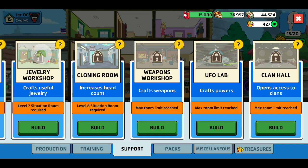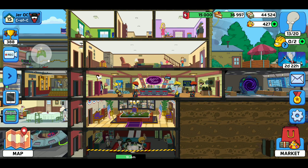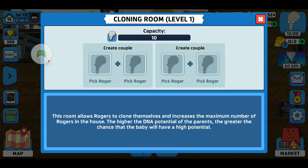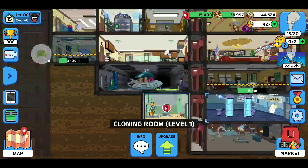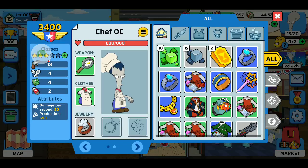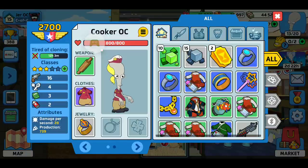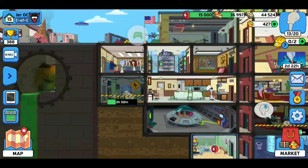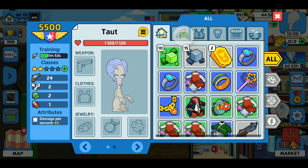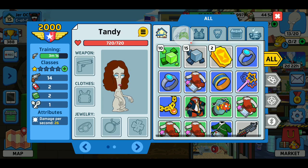The cloning room is where you make babies, just like the other shelter games — you put a male and a female together. Depending on your level, here's my cloning room at level one, so I can do two couples at a time. Since it's only level one, I can only make a maximum three-star baby. The last two I made — I got a one-star, which kind of sucks, and a two-star.